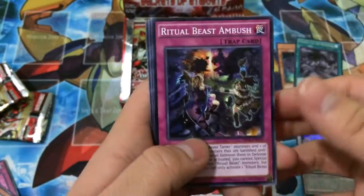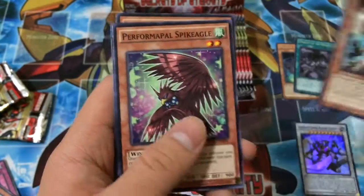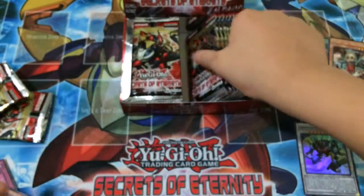Next pack. Ritual Beast stuff. Raid Raptor. A rare Frontline Observer. Ultra Rare Spike Eagle.